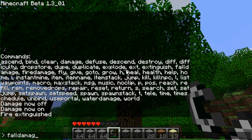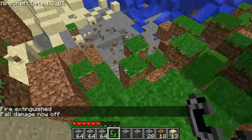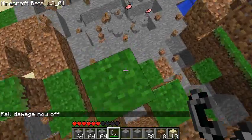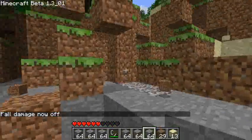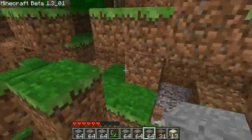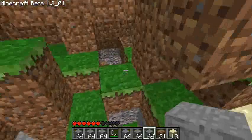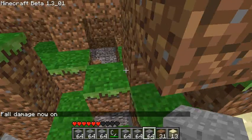Next command is 'fall damage' — it turns fall damage off, and on again if you type it again. From this height down to there I'd normally lose health, and now I don't. I'll just turn fall damage back on.